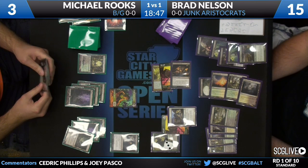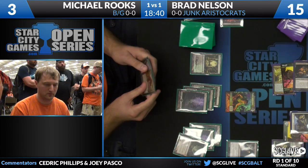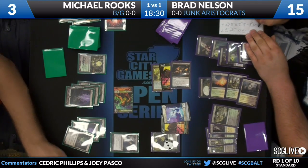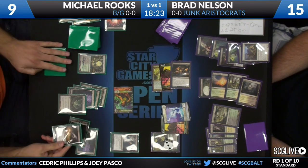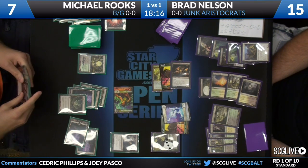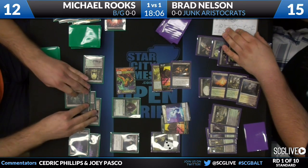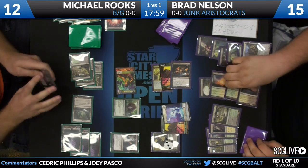Michael with a 6/4 life-linker due to Homicidal Seclusion is fine with that — goes down to 3. Nelson makes a Wolf, makes a Doomed Traveler, passes back with mana available. Brad appears to have no cards in hand, which is surprising given the Underworld Connections. Rooks is again sitting with that 6/4 life-linking Beast token, priced into attacking. He doesn't want to attack Nelson, doesn't want to attack Garruk — but he attacks Garruk. Immediately Nelson blocks and makes a Spirit token off Doomed Traveler. Garruk survives, Doomed Traveler does not. Rooks plays a Sign in Blood — a little risky at 9 life after life link, now drops to 7 — and follows up with a Thragtusk, going up to 12.